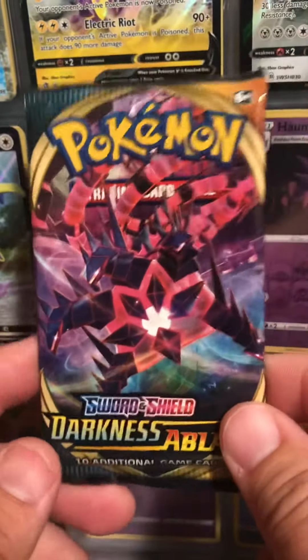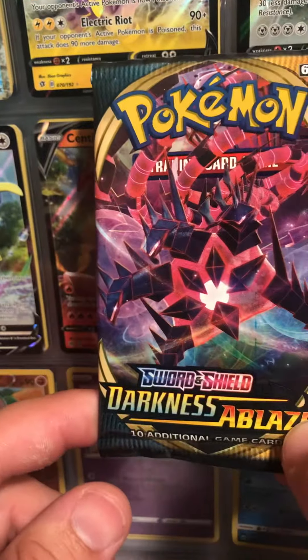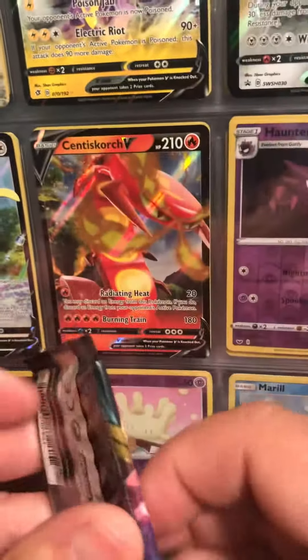Hey guys, what's up, it is Roy again and we have another Pokémon pack break — Sword and Shield Darkness Ablaze. Picked these up from a guy in town who had a couple packs for sale, so I got them.